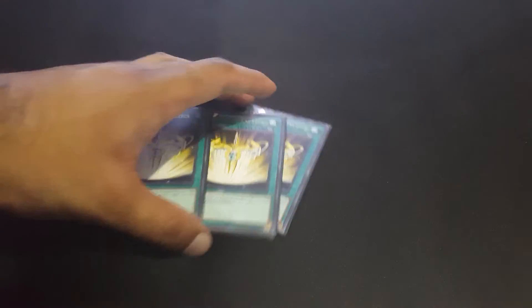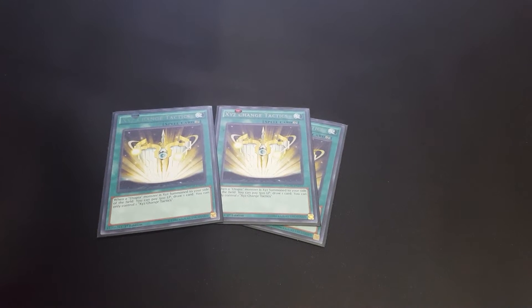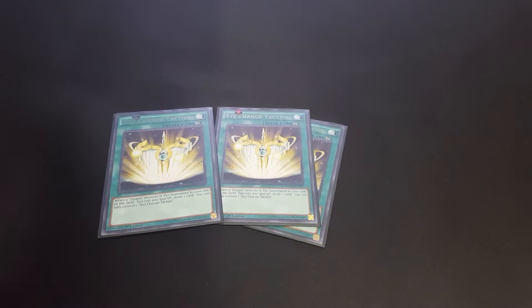For the spells, we play three XYZ Change Tactics — this is a pretty key card in the deck. You just pay 500 life points whenever you XYZ summon a Utopia monster, and then you get to draw one card. It's an easy turbo for the deck.